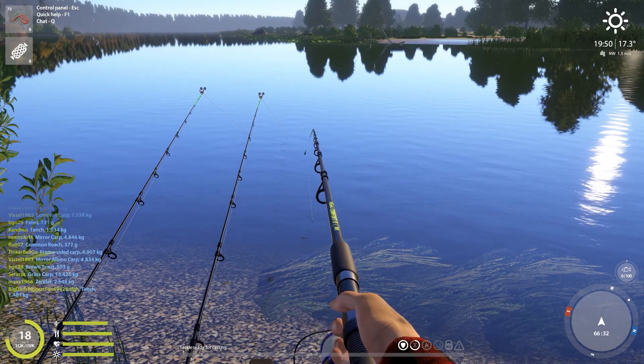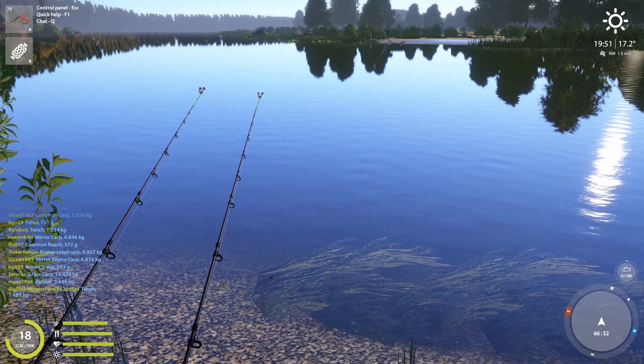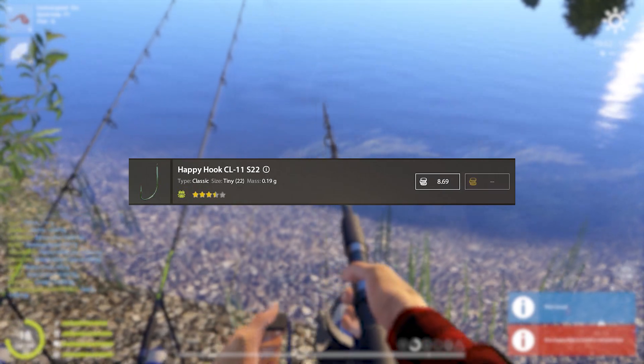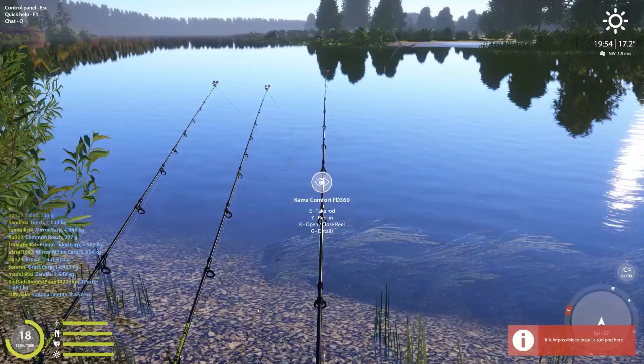What you want to do is go to Belaya, go to coordinates 66, 32, clip 8, hook size 22, 24, or 20, and regular worm. This is my setup.